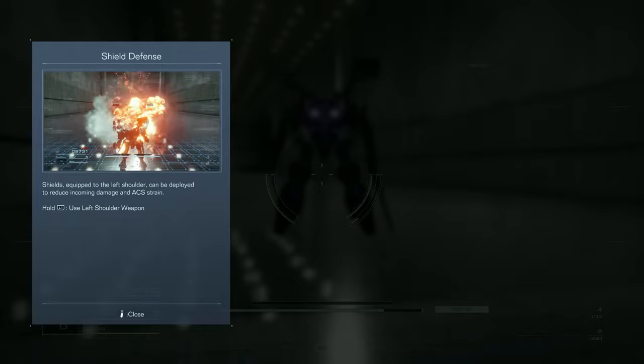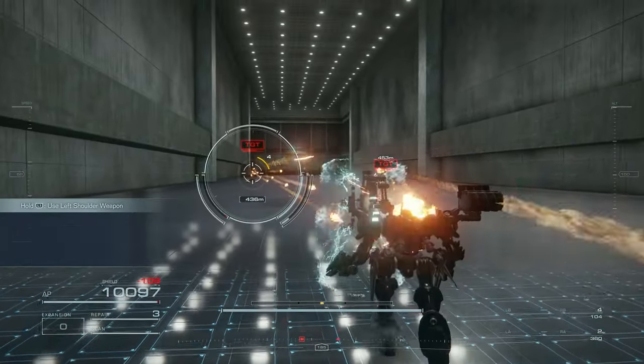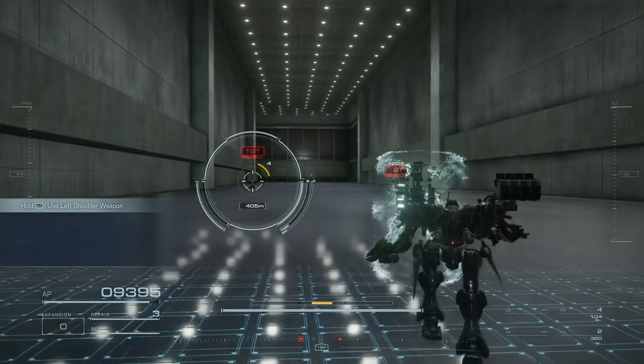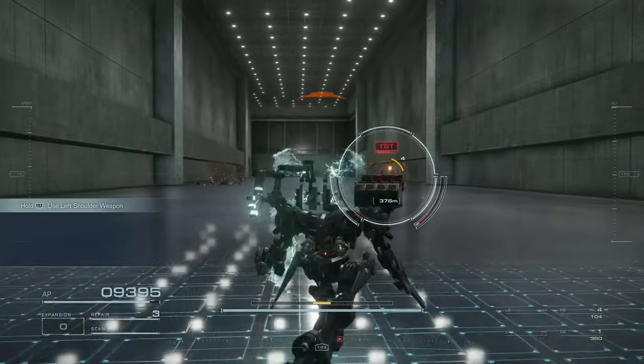Shields equipped with the left shoulder can be deployed to reduce incoming damage and strain. Hold L1 to use left shoulder weapon. So it is just an energy shield. And you can attack while holding your shield up.